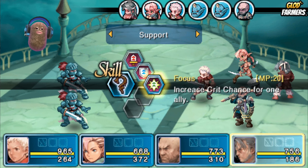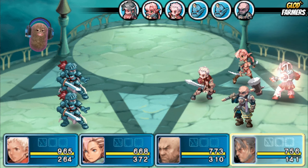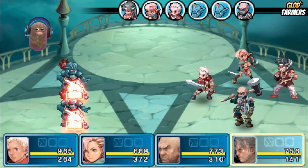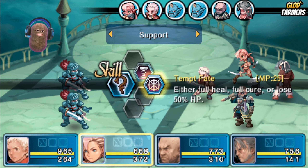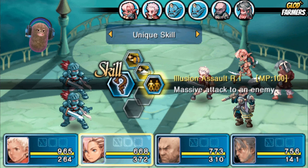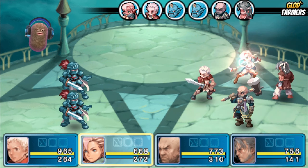Very first thing in a boss fight: decrease their defenses. Boom — second thing, use the strongest weapon I have, which is this one. We'll go after the top one first.